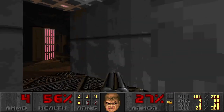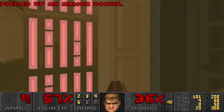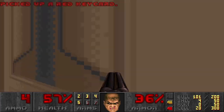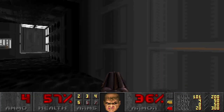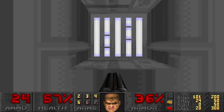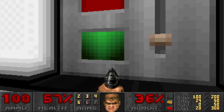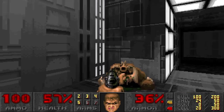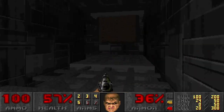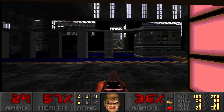We'll just continue on this snaking hallway. Grab this — the red keycard — fold down here. And it's good that you don't take full damage in Doom. Hit the switch, bring down this elevator. And this actually brings us back to that familiar hallway where we came from, this crusher area. This door can only open with a red keycard, of course, because it's lit red.